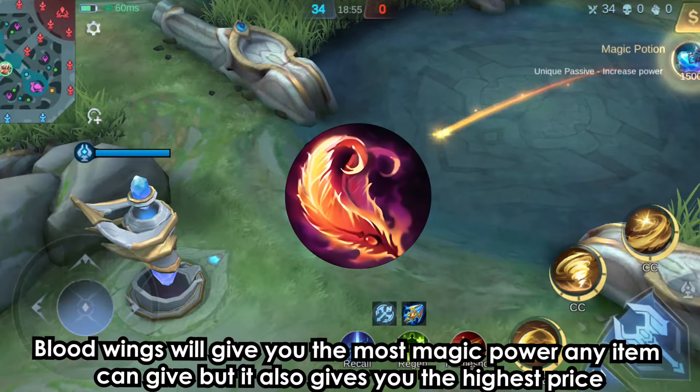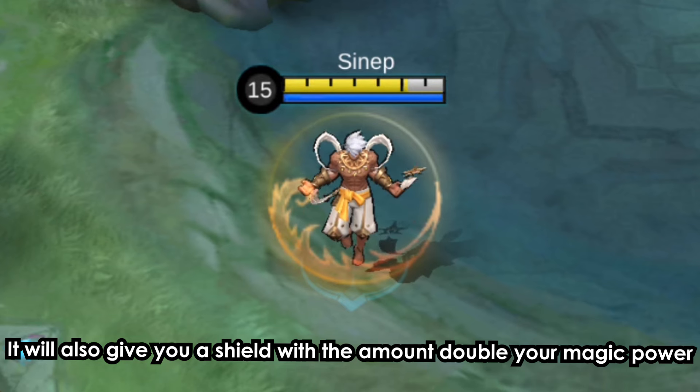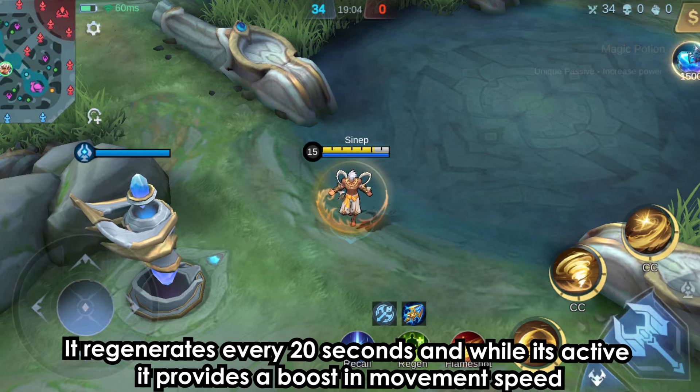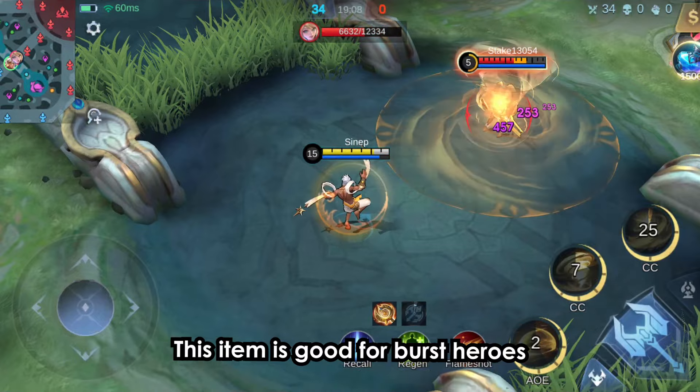Blood Wings will give you the most magic power any item can give, but it also has the highest price. It will also give you a shield with an amount double your magic power. It regenerates every 20 seconds, and while it's active, it provides a boost in movement speed. This item is good for burst heroes.